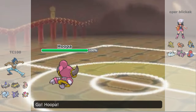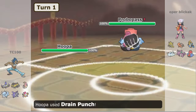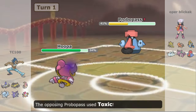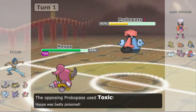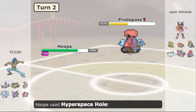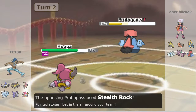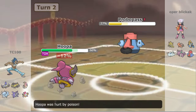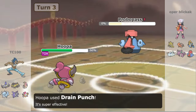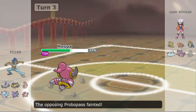I'm going to start out with Hoopa, and my opponent begins with Probopass. On the first turn, why not go for Drain Punch and see what he does. He goes for Toxic — that's a little unfortunate. I was thinking I should go for Hyperspace Hole, but he then sets up Stealth Rock. If I were the Probopass, I would probably set Stealth Rock first and then go for Toxic. The way he played those first few turns was kind of weird.